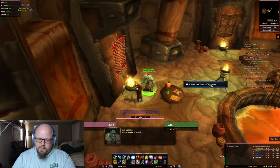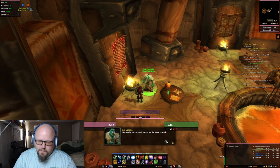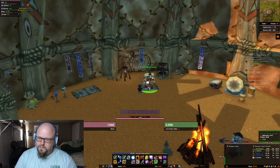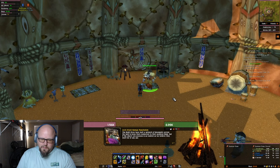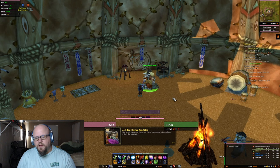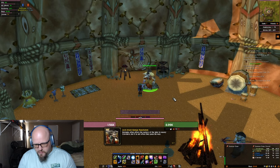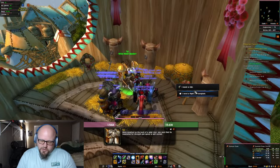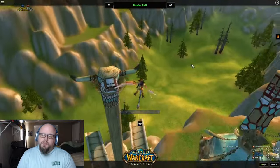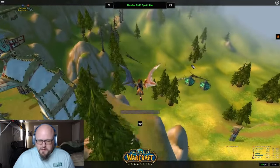Now that we have our two Tears of Theradras, we're going to return to Zor Lonetree in the Valley of Wisdom. Unfortunately, he's now sending you to Archdruid Hamuul Runetotem in the Elder Rise in Thunder Bluff. Go ahead and head over to the Elder Rise, talk to Archdruid Hamuul Runetotem, and he's going to send us to Moonglade. Don't worry if you don't have the Moonglade flight path — as a Shaman you probably don't. He gets you access to the flight master and gives you an extra dialogue option that provides you a flight to Moonglade. Once you get there, get the Moonglade flight path while you're there — it will save you some time if you ever need to go back.